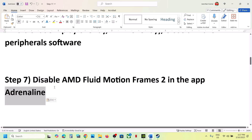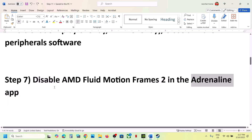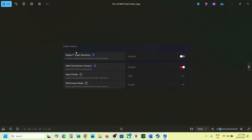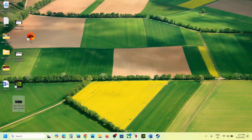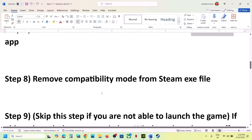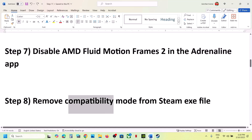The next step is to disable AMD Fluid Motion Frames in the Adrenaline app. Open the app, go to Graphics options, and find 'AMD Fluid Motion Frames 2'. If this is enabled, select Disable, then launch the game and check.